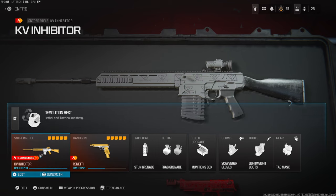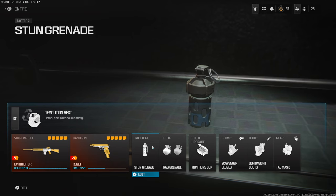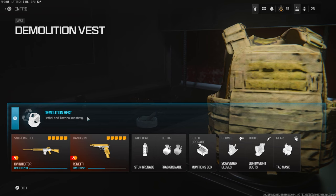Before getting into the attachments — on the handgun I am using the Renetti. The tactical is the stun grenade and the lethal is the frag grenade. If you go over onto your vest, choose demolition vest — it's basically resupply and it gives you double lethals.